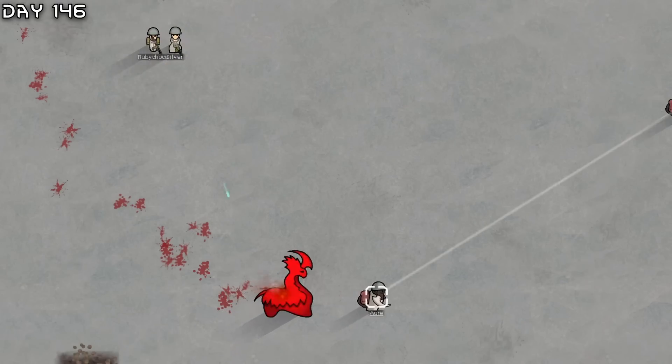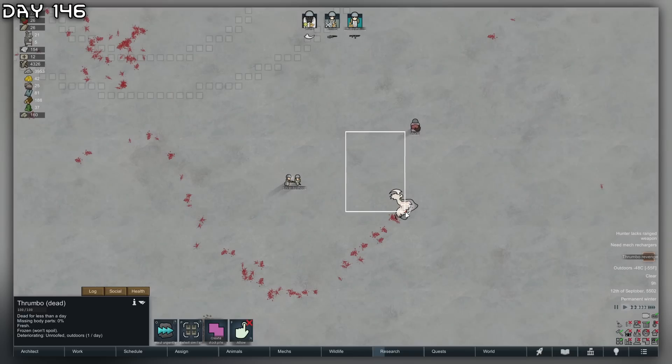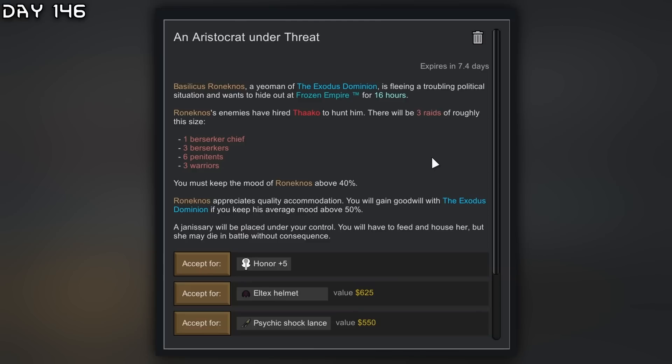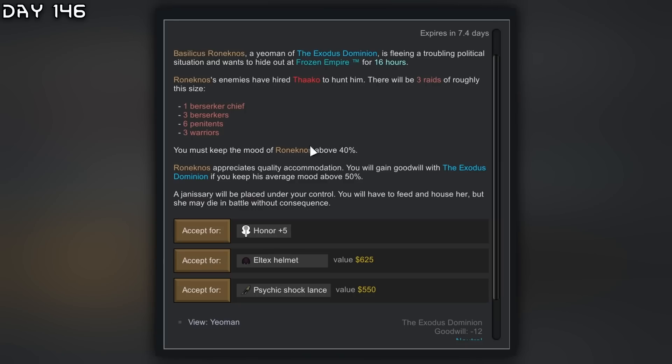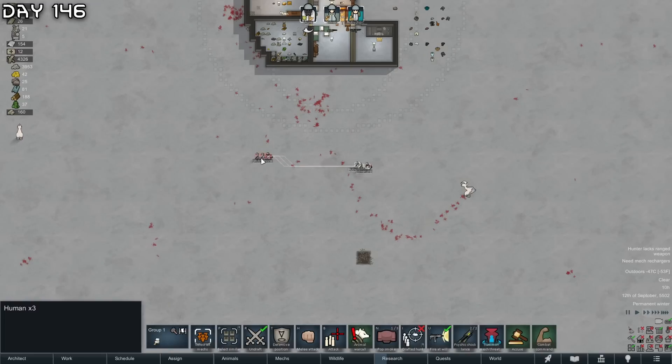Come on, just kite! There we go - one is down. Free food! The empire wants me to get a guy here to hide out for 16 hours - so many raiders. Might do this for the psychic shock lance.